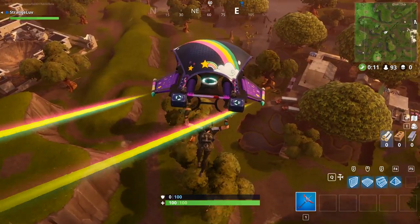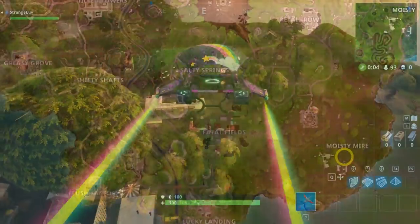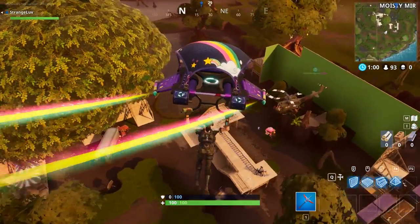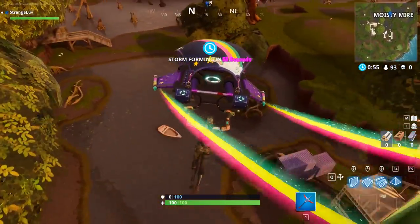By triangulating a point between these 3 locations, you should be able to find a hidden Battlestar in the Moisty Mire swamp within the grid section I-9. If you're searching near the correct location, a golden Battlestar will pop up from the ground. Collect the star to level up your Season 4 battle pass for Fortnite Battle Royale.